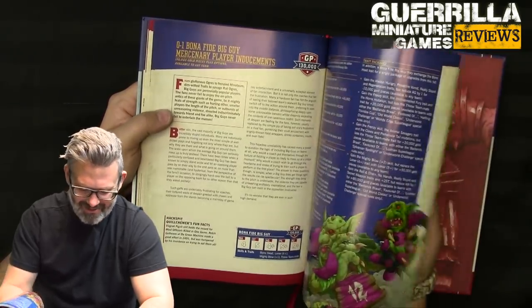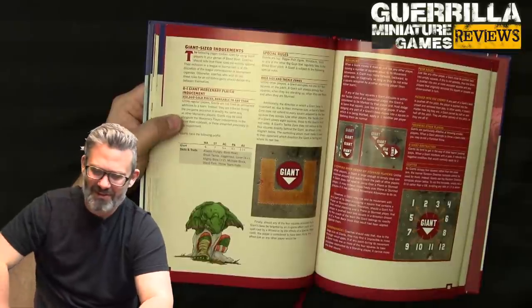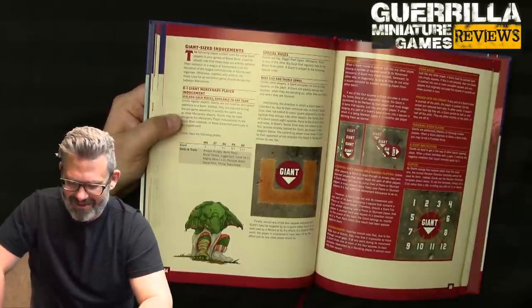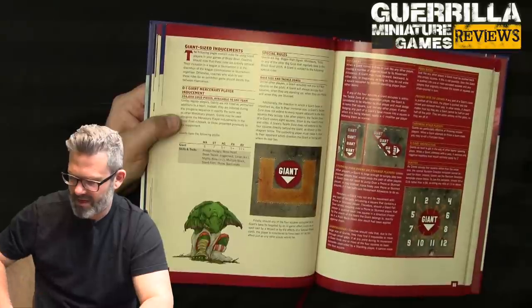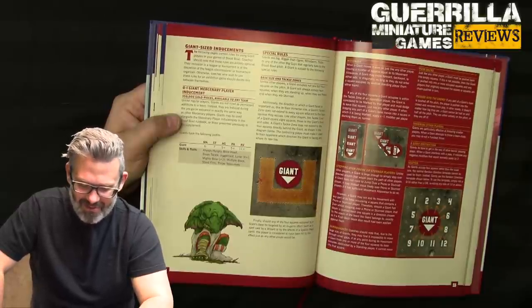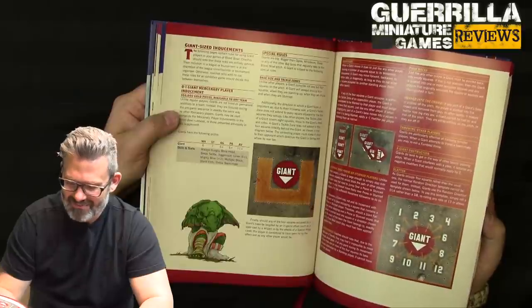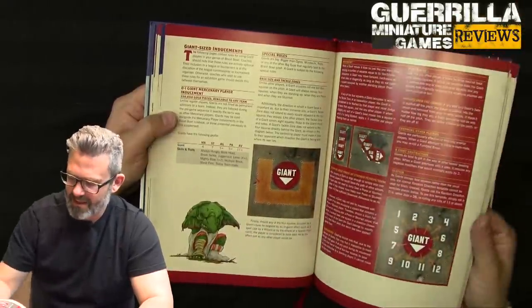I love it so much — all this crazy build-your-own stuff. The giants section: these are not standard rules, they're optional and only for exhibition games, or in a league or tournament at the commissioner's discretion. A giant holds up four squares but moves d12, moving through two squares at a time. Move 6, Strength 7, Agility 5, Passing 5, Armor 11+. Skills: Always Hungry, Bonehead, Break Tackle, Juggernaut, Loner 4+, Mighty Blow +2, Multiple Blocks, Stand Firm, and Throw Teammate. It has a facing and can't see behind itself, giving up a back tackle zone to be so giant.